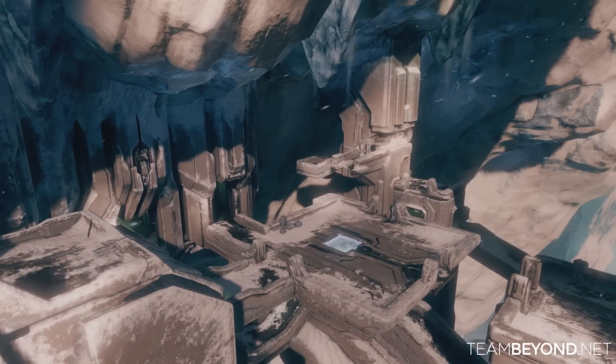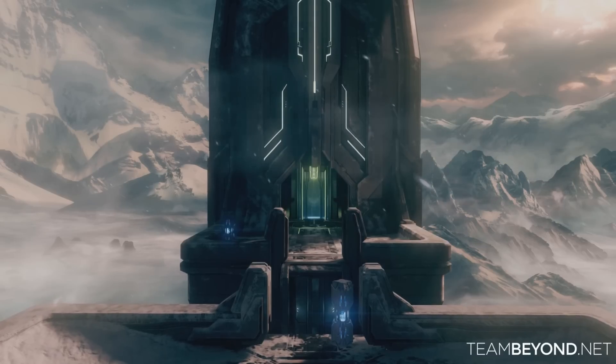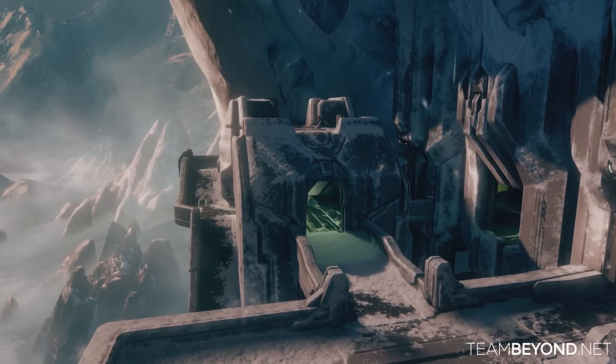Lockdown is an asymmetrical map with six main locations including the middle area, elbow, sniper tower, lift tower, battle rifle tower, and library.